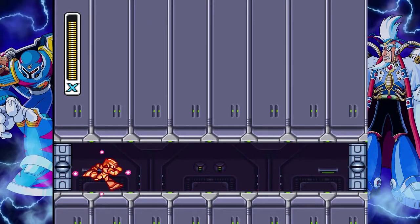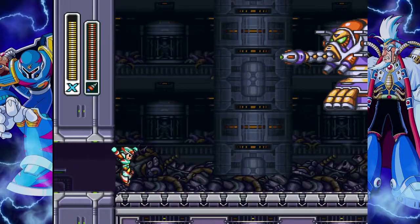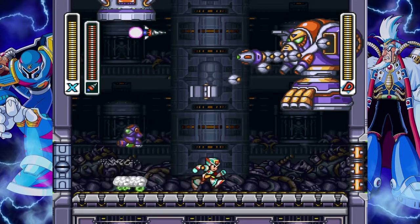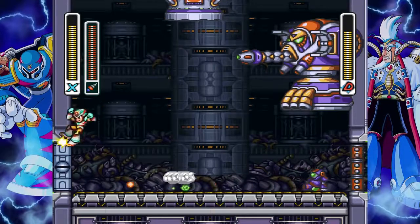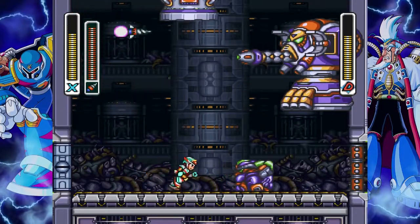Okay, so time for the elephant boss. Now, you want to try not to kill his tusk, or it will fill the bottom with acid. So just try not to hit him in the tusk. When he comes down, you can jump through the tusk and hit him. That's always nice.